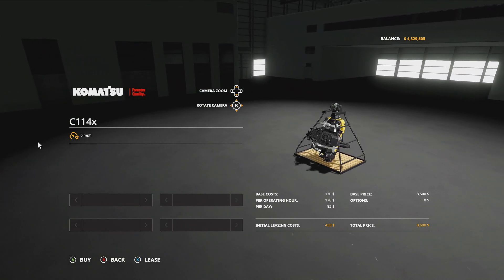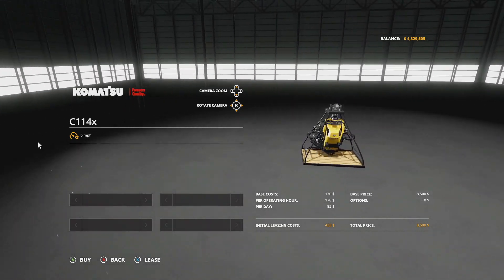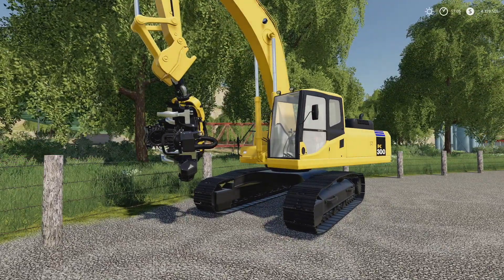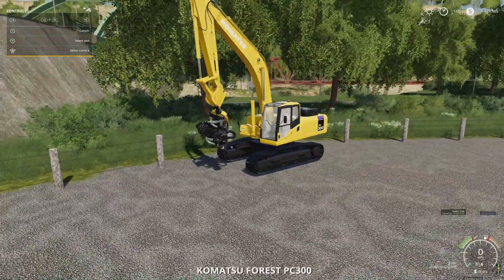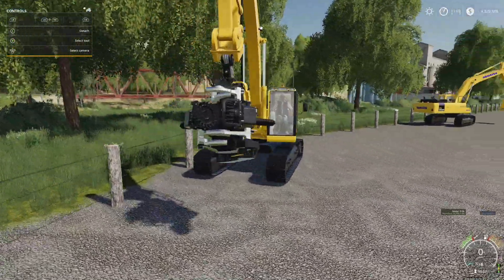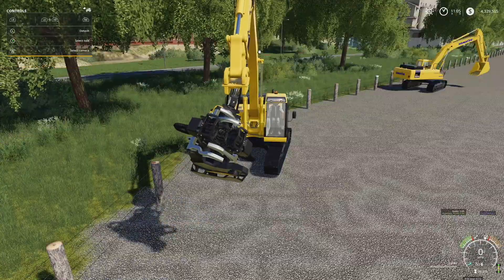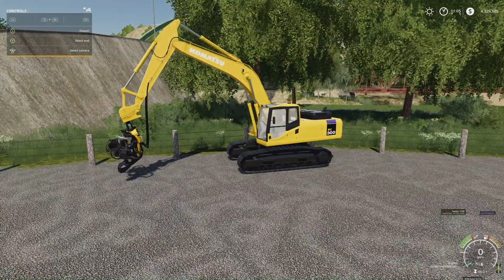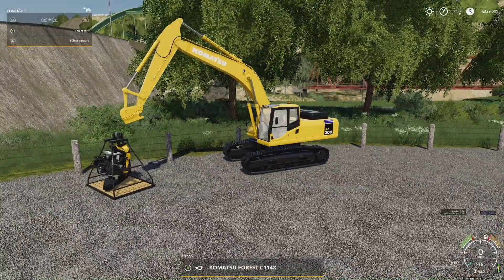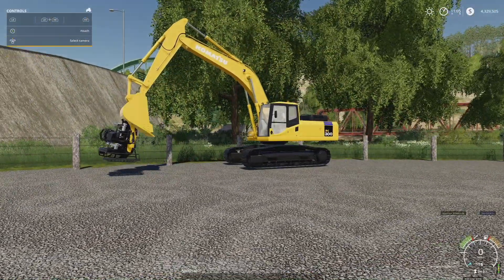The forestry processor, the C114X, is going to cost you 8,500 — not too bad. What's really interesting is you can't take the shovel off, but when the forestry processor attaches, it just kind of goes right on. When you drop it, the bucket just reappears, and when you come back to it, it's right there. I've never seen that before — I don't understand how they did that, but I like it.